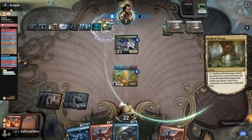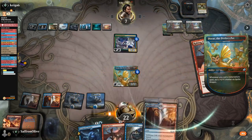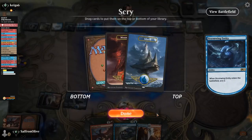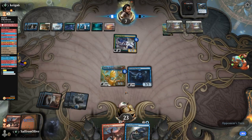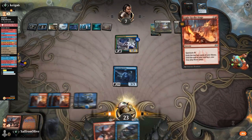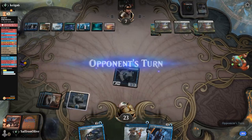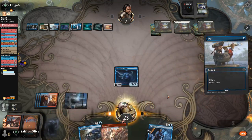Stormwing entity comes in, we scry — two lands to the bottom. Swiftwater Cliffs, go. Opponent draws a Glass Casket — the whammies keep coming. We vote it. Light up the Stage, go to combat, attack, opponent blocks. We Raking Claw to kill the Kruphix. Opponent adapts. We're so close to closing this out — just need a land. That's Infuriate — that's what we wanted. We got there. Beating Bant Mythics! Infuriate makes it an 8/7, attack, kill you.